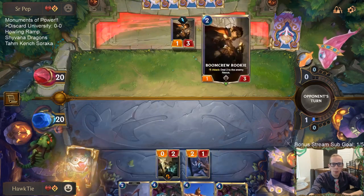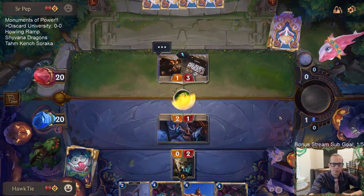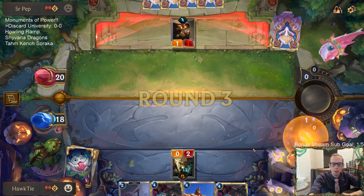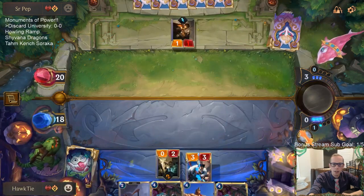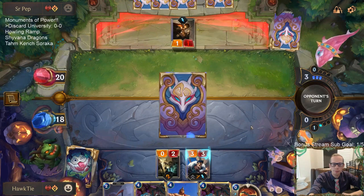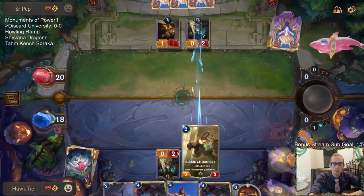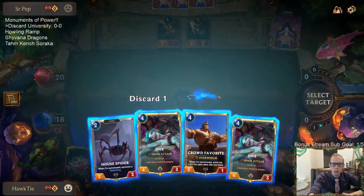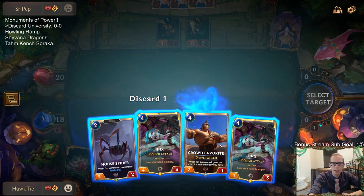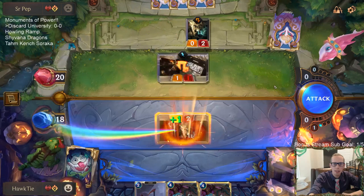Howling Spider would be better to play against Boom Crew Rookie, but oh well. Draven will get the Spinning Axe. I'll use the Spinning Axe on the Flame Chompers and have the Flame Chompers challenge the Boom Crew Rookie to kill it. We got to discard something - I don't really want to discard Jinx, so we're looking at the other two cards. I'm thinking the Crowd Favorite, just for mana considerations since it costs four mana also.